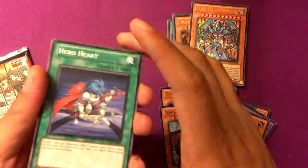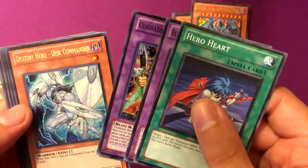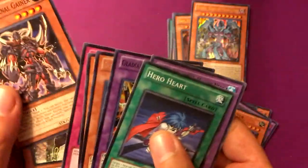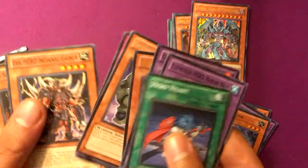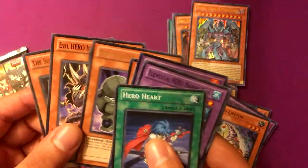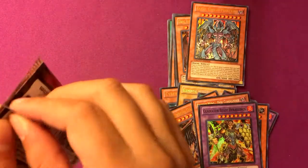Alright, more than halfway through. Hero Heart. Marine Neos. Gladiator Beast Heraklinos. Destiny Hero Disc Commander. And Rainbow Dark Dragon, with Defender as the Rare. I got Infernal Gainer — that's cool, that's one I needed, at least a new version of. I got Heraklinos. Too bad Gladiator Beast will never come back.